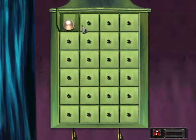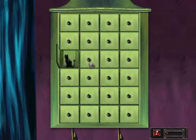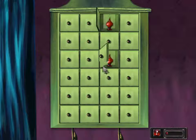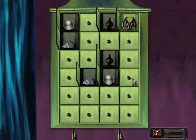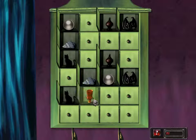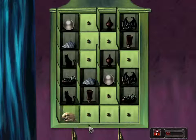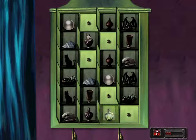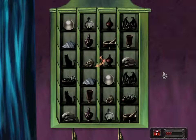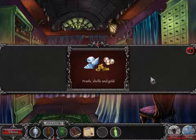How are we gonna do this? Which I presume is Memory. I cannot believe I managed to remember that much. We got all of our pearls, shells, and gold at the same time. Interesting.